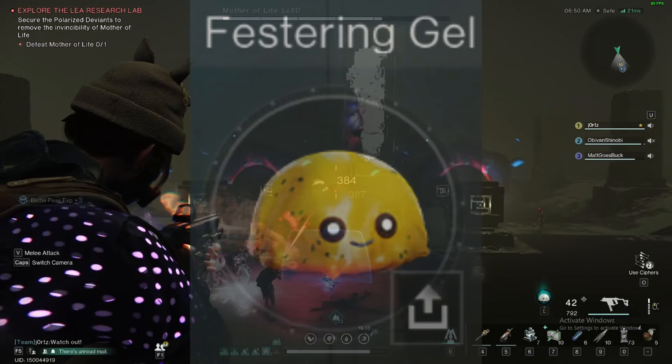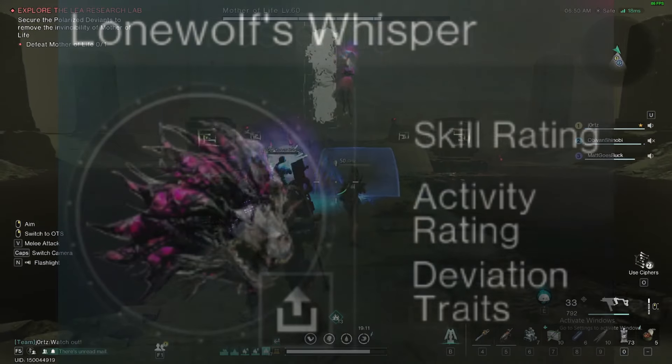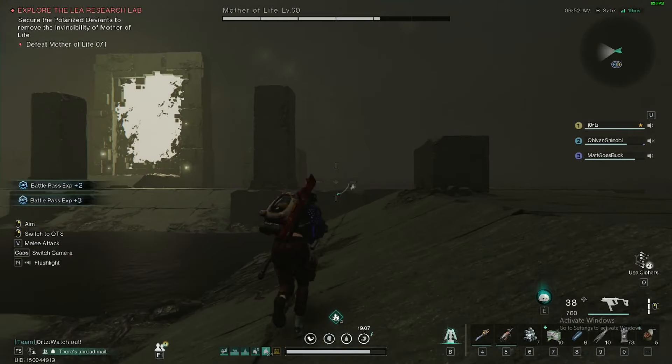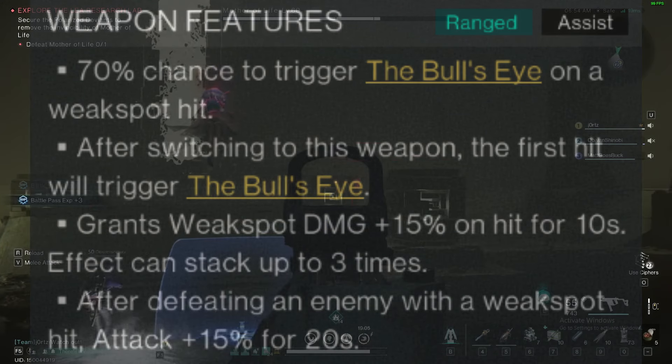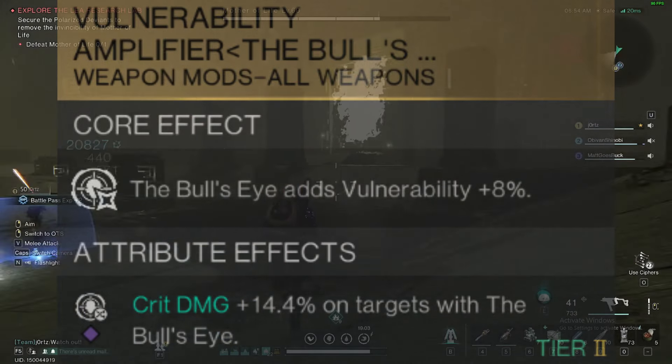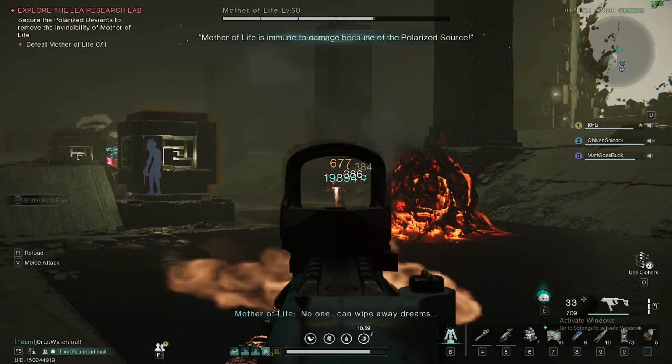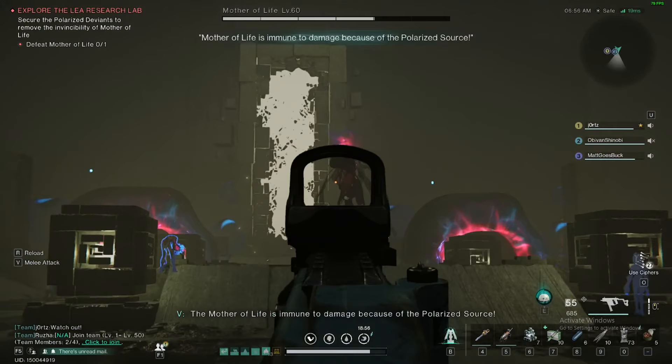Preferred deviant would be the Festering Gel for survivability, or Lone Wolf's Whisper for cranking up your DPS. As for your secondary weapon, I prefer the Bingo sniper rifle with the Vulnerability Amplifier mod on it. You could also use Wildfire or the purple recurve bow. Your melee is generally preference.